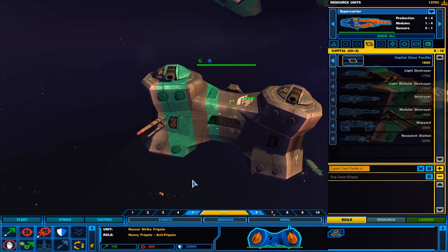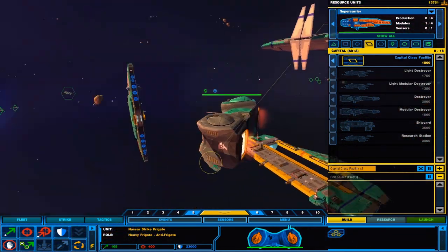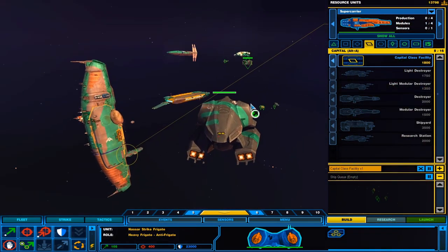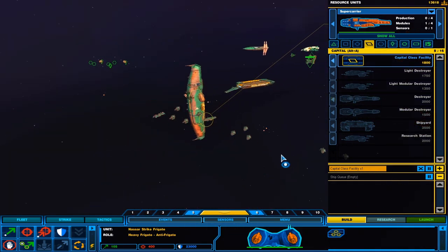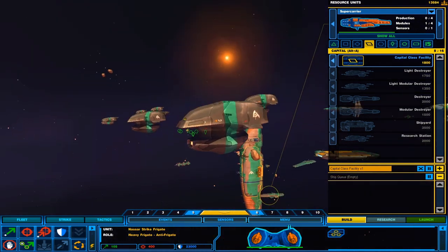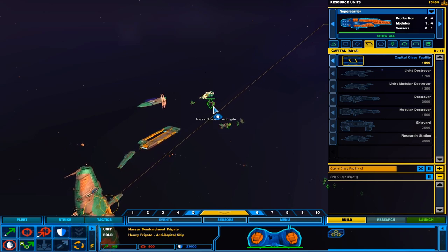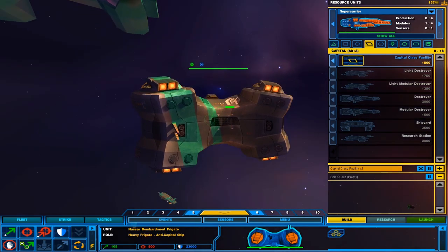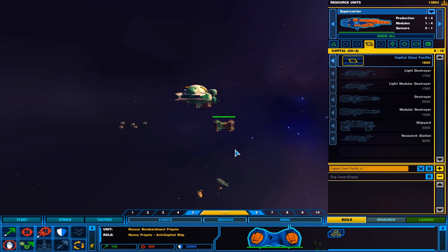I really like these guys. Their style reminds me of Kushan mixed with Kadesh — it's got the blocky style that the Kushan would have, but at the same time the aerodynamic style of the Kadesh. This one definitely reminds me of the multi-beam frigate from the Kadesh. Pretty cool designs.